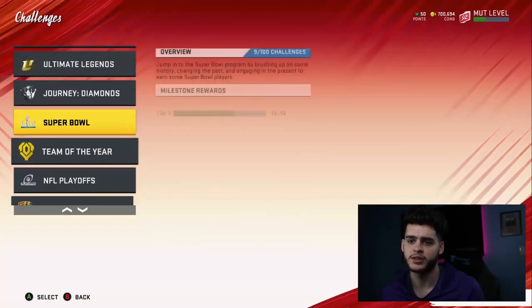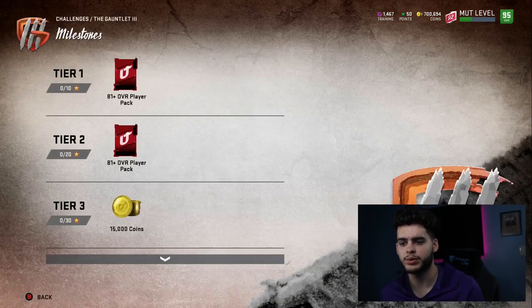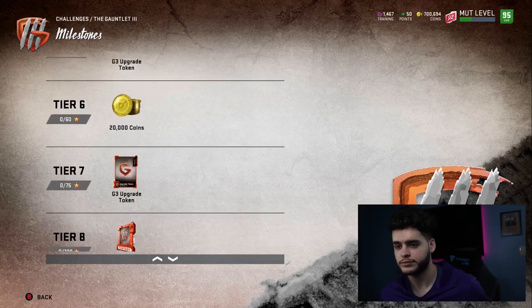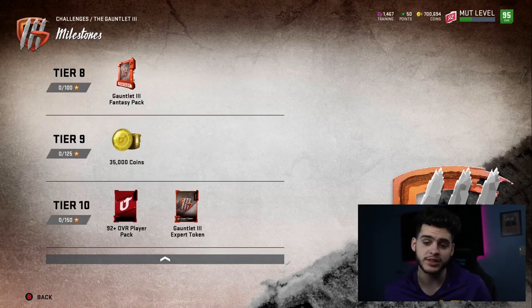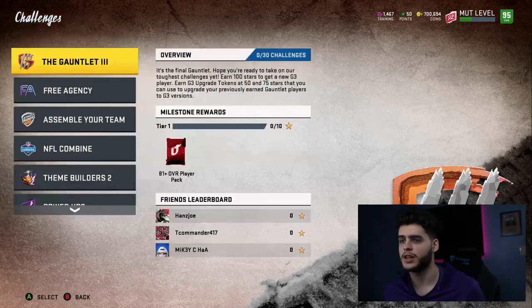You take your expert tokens from the solos and pick up a gauntlet three player — I'd recommend like a 96 Devin White. The 94-plus auctionable could be very risky. The gauntlet solos should be out now. Same premise as usual: you play through, get 81-plus coins, 85-plus gauntlet tokens, upgrade your gauntlet three guy, and at the end get 35,000 coins and a 92-plus reward if you go all the way.